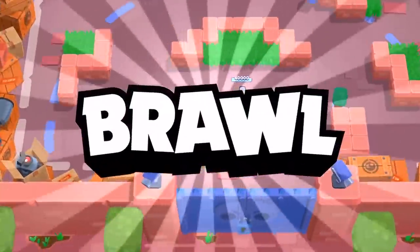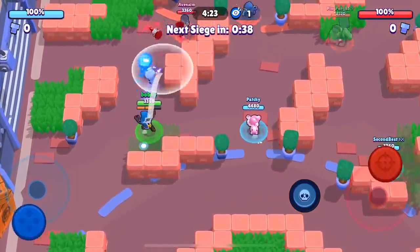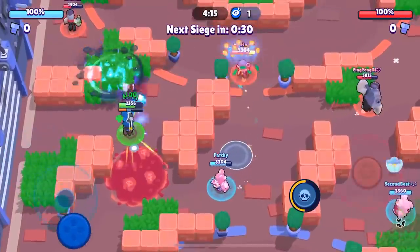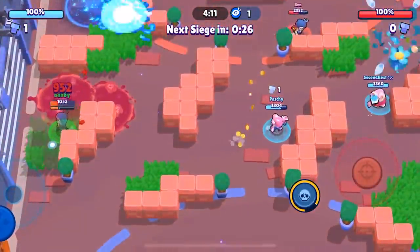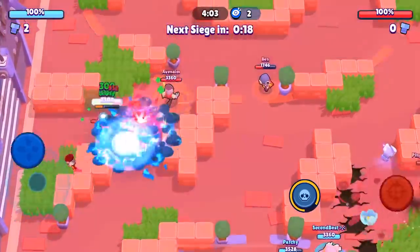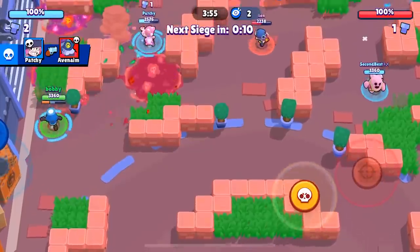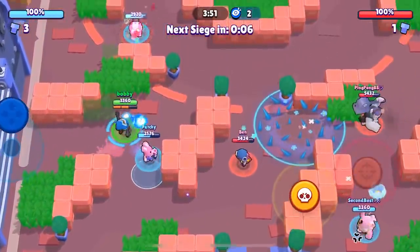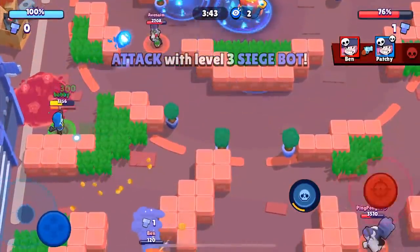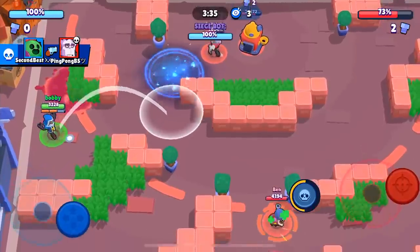Here we go into our fourth and final game and we're facing the same team as last time, which is super interesting. The matchmaking did this probably because there's literally nobody else in our trophy range. We're having a pretty even Barley fight — basically the same health. I move up and I'm pretty sure he's auto-aiming because every one of his shots seems a little bit short. He is actually winning the lane so credit to him. Patchy does a really good job pinching and helping me out — throws his turret in there and gets a lot of shots off onto the IKE. A lot of damage done. Barley's doing a pretty good job holding down the lane.